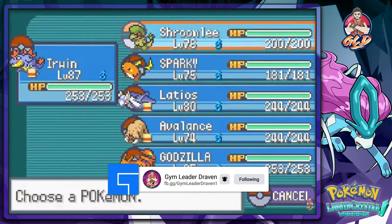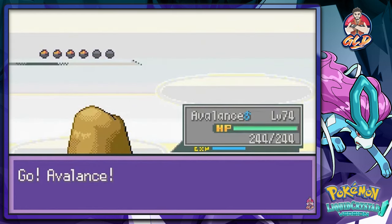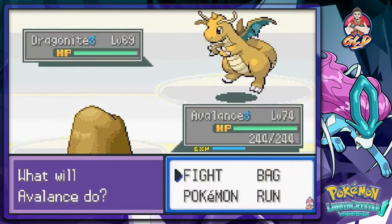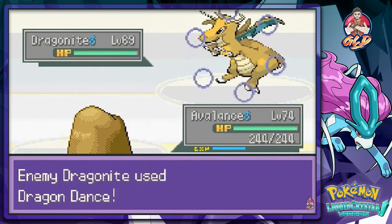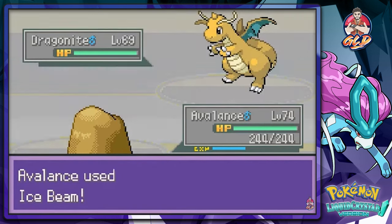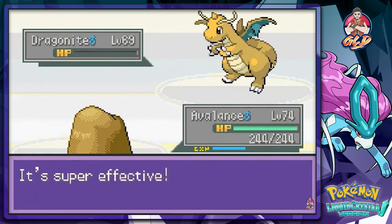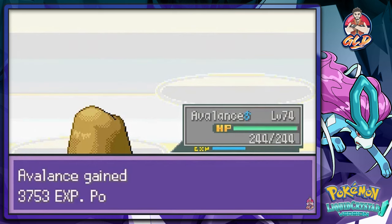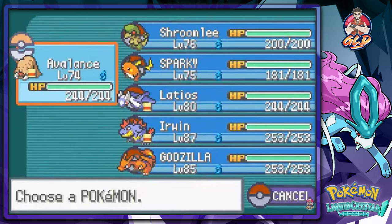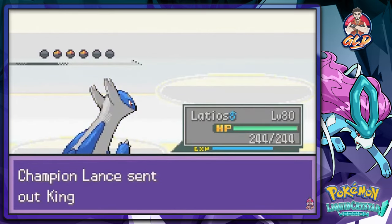He's gonna be coming out with a Dragonite, so let's go with Avalanche right here. I'm not speeding this one up because I want to battle this guy - he's always fun. He does a Dragon Dance trying to increase his attack and speed, of course. Here we go with an Ice Beam attack - and it does! Now a Kingdra, so we're gonna have to go Dragon on Dragon right here. This one's gonna be a little scary.